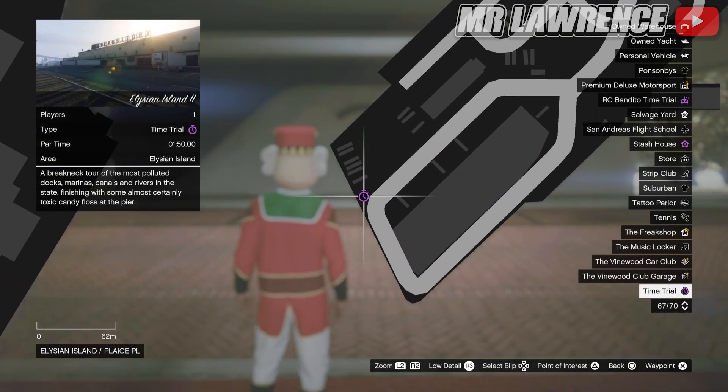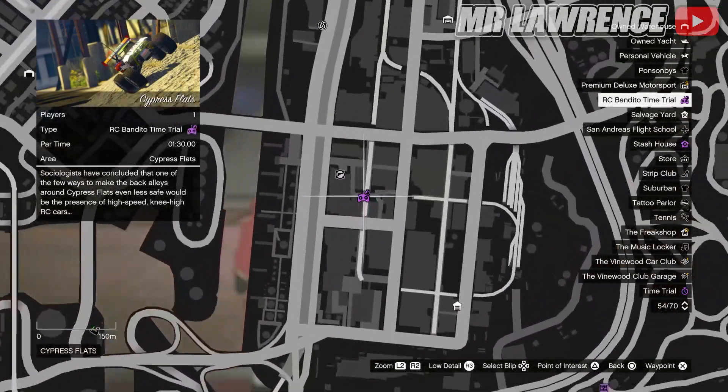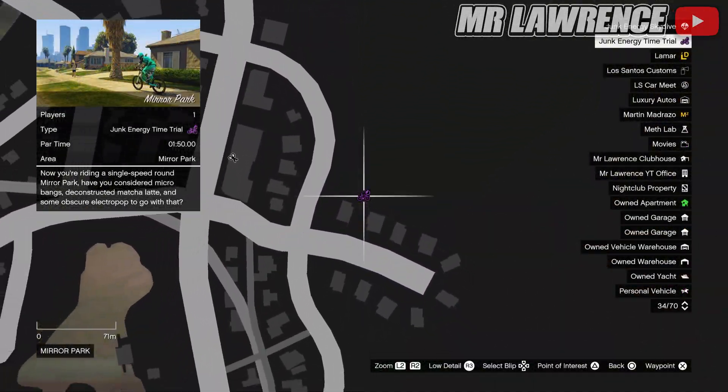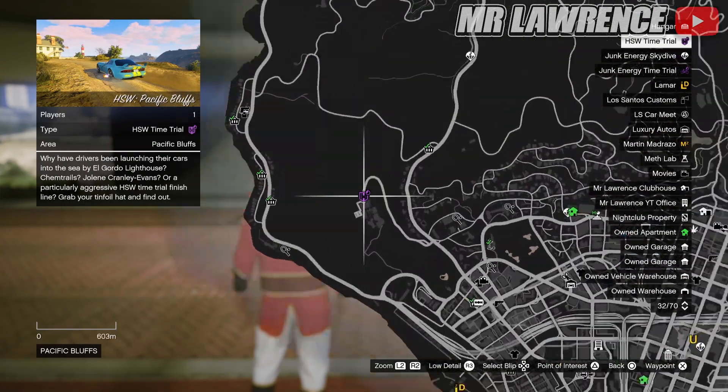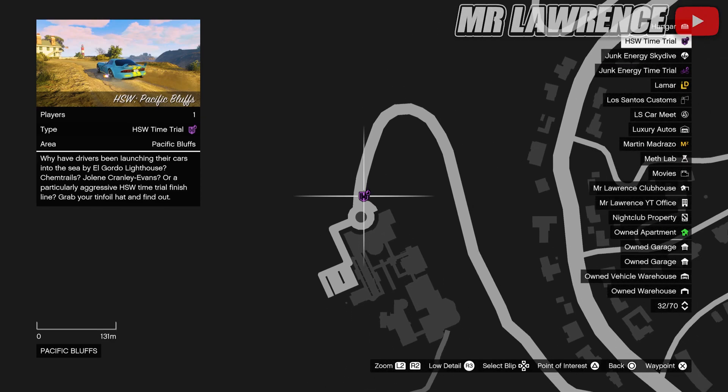Moving on to the time trials. This week's normal time trial is Elysian Island 2. The Junk Energy time trial is Mirror Park, and lastly this week's HSW time trial has Specific Bluffs. HSW time trials are only available for next-gen players.